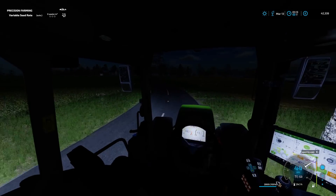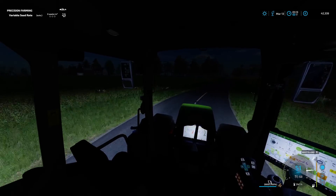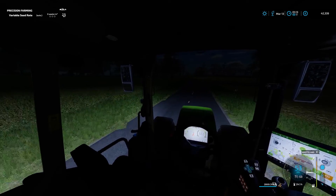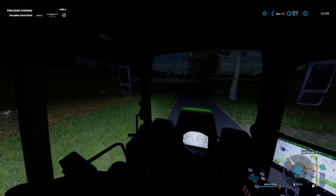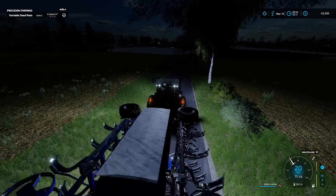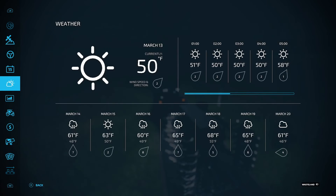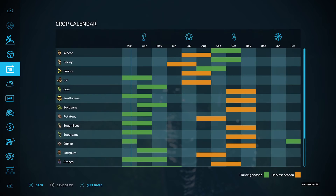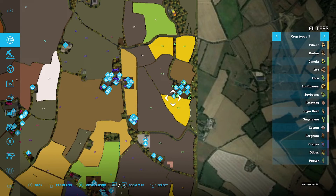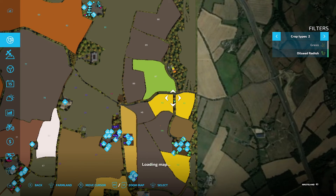I'll turn this to oats - there is seed in here already but I will replace anything I use. Incidentally I did have to take out a little bit more of a loan as well, so we're up to 470,000 on a loan, but it will get paid off this year I promise. As you can see, field 43 has now got sunflowers in it.